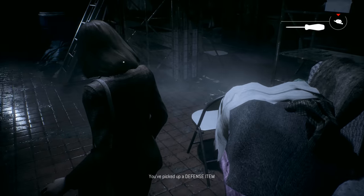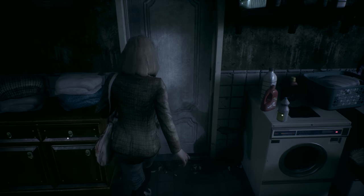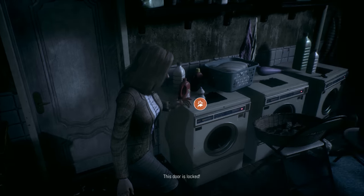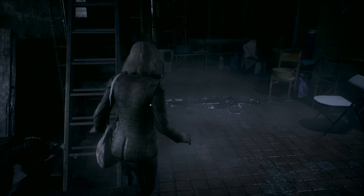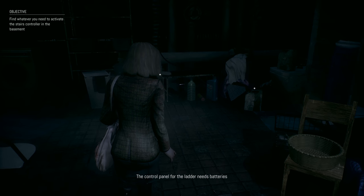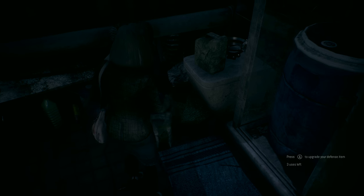Man, this sucks — we need a save point. Where does this door go? It's locked. Alright, the ones with padlocks are for when the game fully releases. Control panel needs a ladder and needs batteries — oh, is this something we need? Enhance defenses.